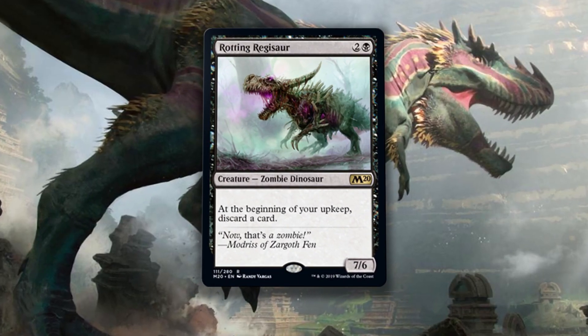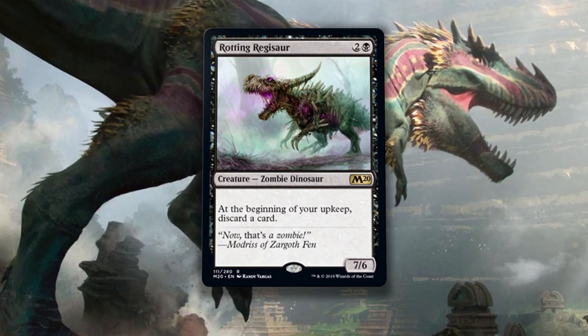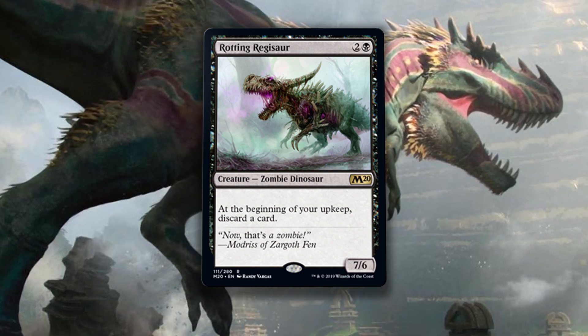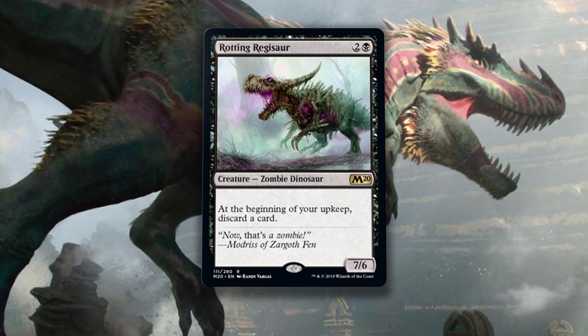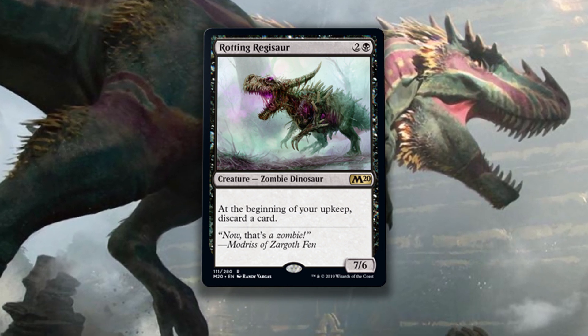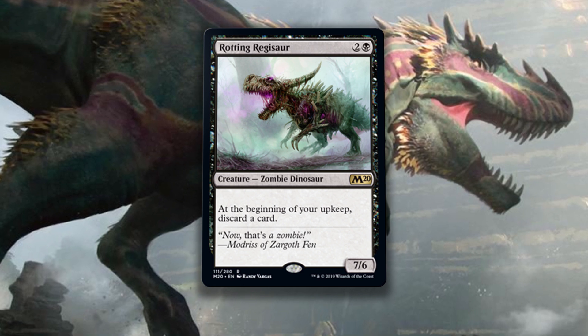Rotting Regisaur is three mana for a 7/6 zombie dinosaur. At the beginning of your upkeep, discard a card. Zombie dinosaur — that's awesome — three mana for a 7/6. Rotting Regisaur is so friggin' good, this card is amazing. You want to tell me that a black deck being forced to discard cards is a drawback? Come on, that's nonsense.